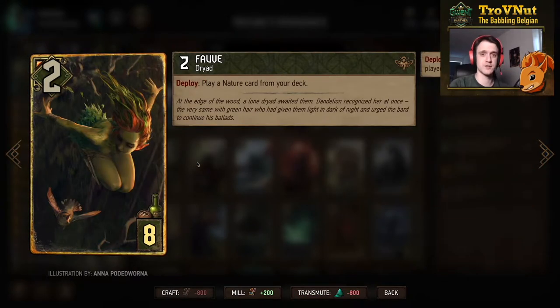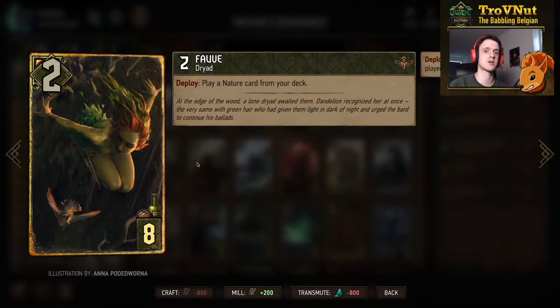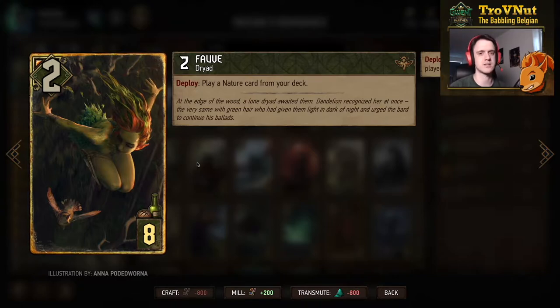Then we have Fall — 2 power for 8 provisions — but on deploy you play a nature card from your deck, basically tutoring any nature card. This can be comboed with the nature cards that also function as tutors, allowing you to play two, three, or maybe even four cards in one go.